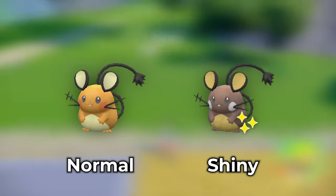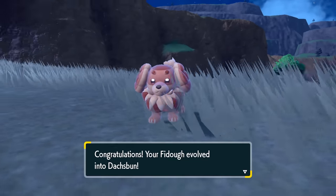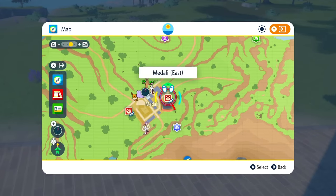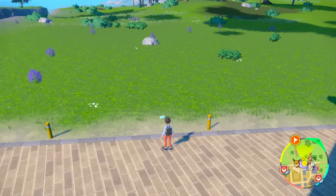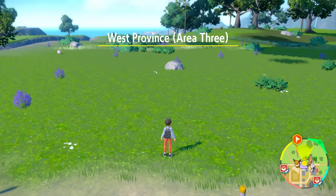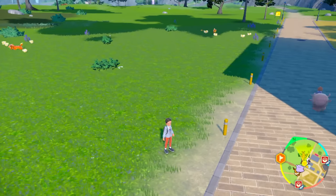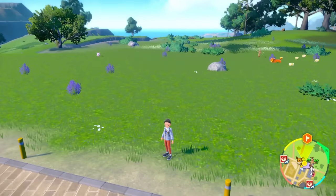Dachsbun should be easy to see based on the color — it's a lot darker. And the shiny Dachsbun won't have yellow on it. If you go to the side facing a little more north — we were at the east side for the Fidough and Dachsbun — you're going to get Jigglypuffs over here. Step out into West Province Area Three and you can see a bunch of Jigglypuff spawn, along with your lovely Fidough and Dachsbun spawning. Make sure to look left and right — you don't want to miss an opportunity to get a shiny.